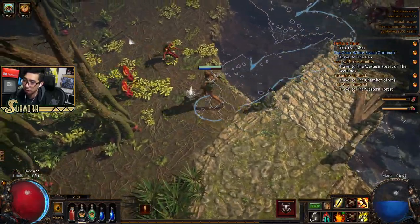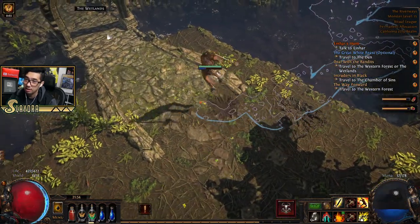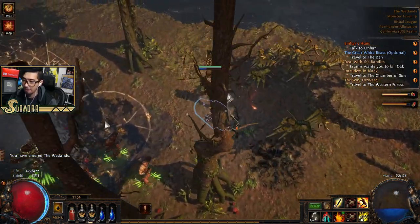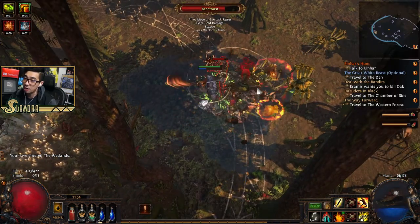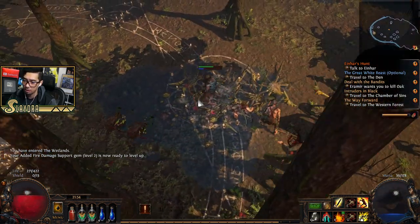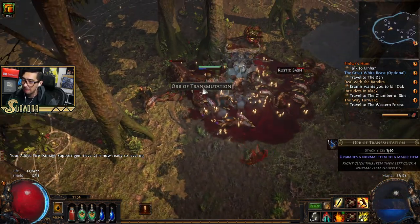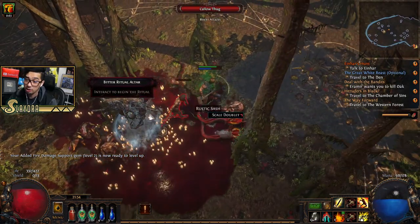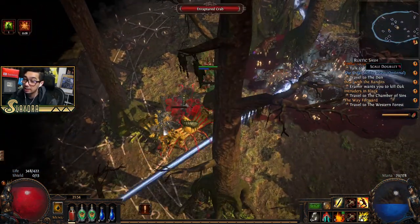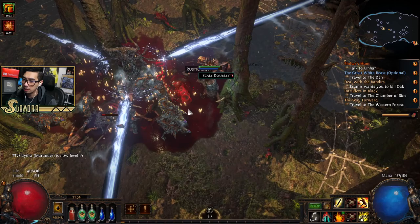Right now we are super mana-starved because my skill is only three-linked. We're going to look for a certain area — it might be past this. We'll fight a guy named Oak. You can leap across this and we're one-shotting the little monkeys. Now we're in the Wetlands and over here we'll fight another bandit. I want to upgrade the fire gem — nice little chromatic!